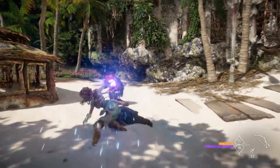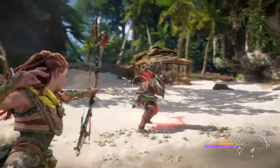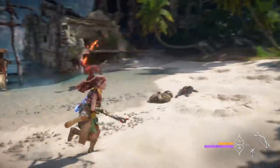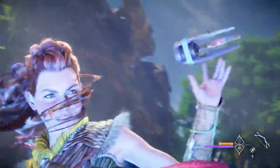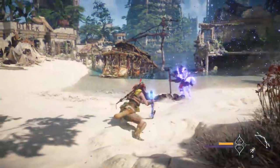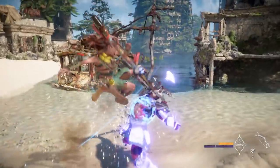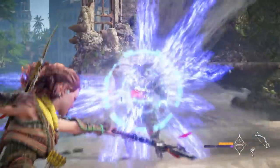Combat in Horizon Forbidden West puts a strong emphasis on tactics and player choice. For close range combat, the spear is an excellent option — there's a range of combos that have different uses and effects. Valor Surges add a unique set of special abilities, one of which can be used to knock back nearby enemies. The spear can be charged to create a high damage effect that can take down even the stronger enemies.